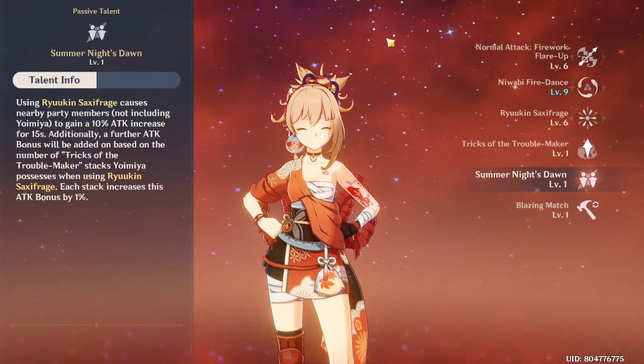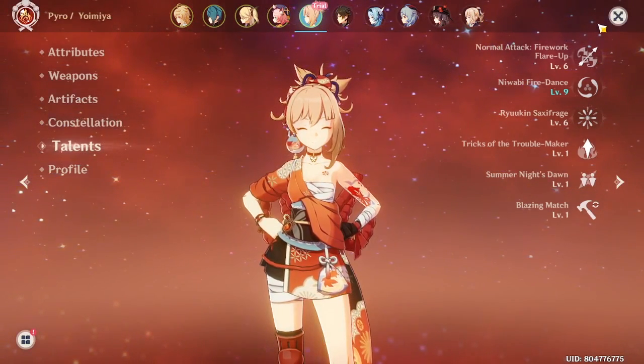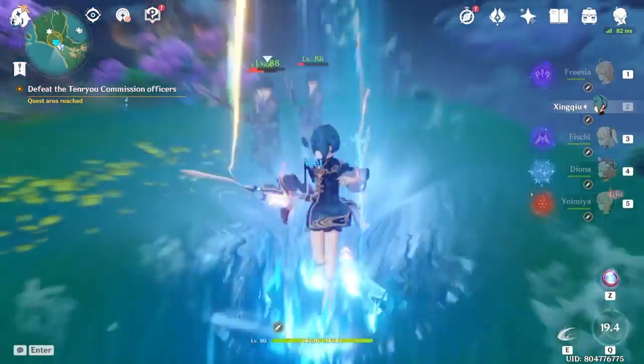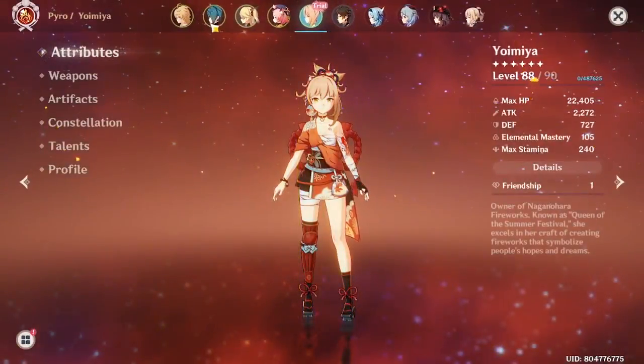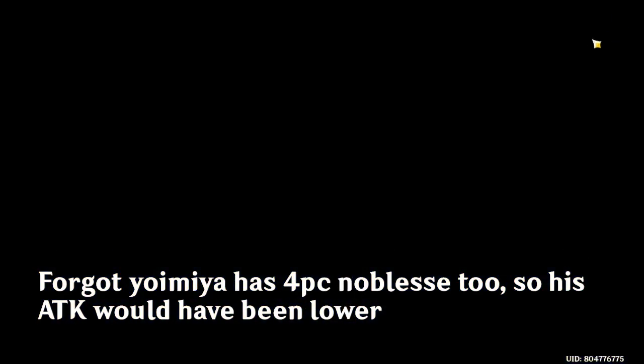All my supports — Xingqiu and Fischl — should get the ATK buff after Yoimiya's ult. Let's try it out. Xingqiu's attack is actually a bit higher now, and that's with no stacks because I didn't attack with Yoimiya at all.